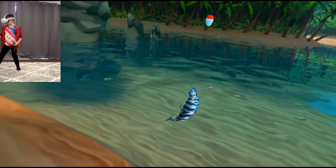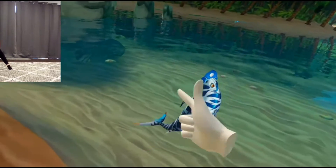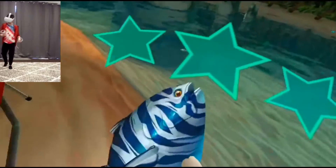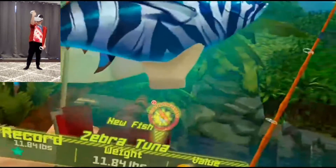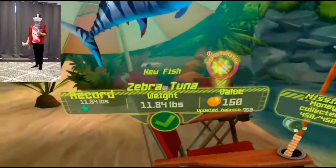There you go. Don't hit my couch. I need you. Did I get you? What the heck is happening? Reach the fish! You're so fat! 11-pound zebra tuna! A zebra tuna - that intuition is 11 pounds.